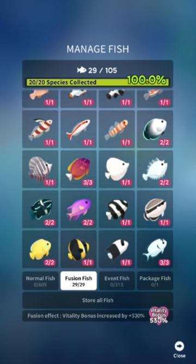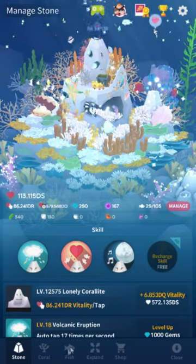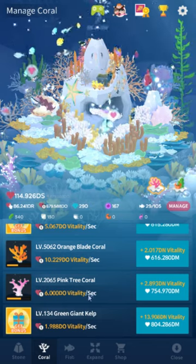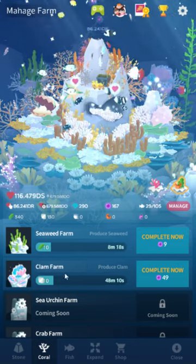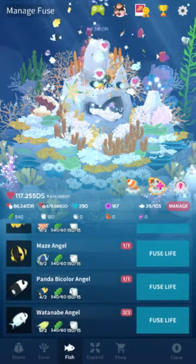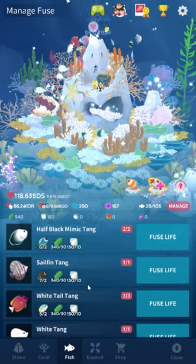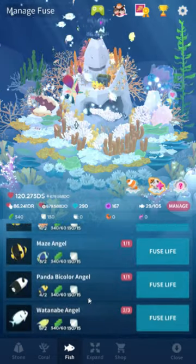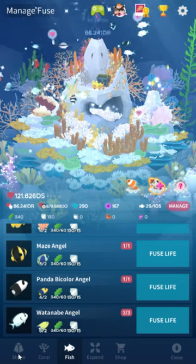That's all the fusion fish. I now have 5,530% more bonus vitality from that. They've made the higher, more expensive corals more accessible now. You still have to play a long time to get them — you can't just play a lot in one day, you kind of have to wait a lot of real time to accumulate all your clams and seaweed. But it's a neat feature. It's a little complicated — it feels a little excessive in complexity for just 20 fish, two whole new menus. But you do get a nice vitality boost, and I've just been zooming through the vitality tiers.